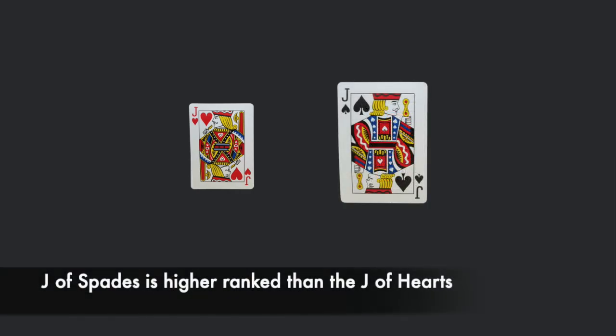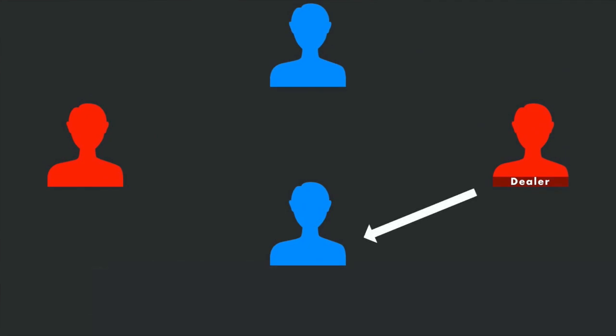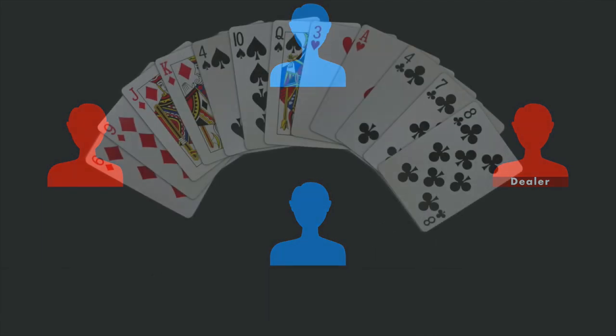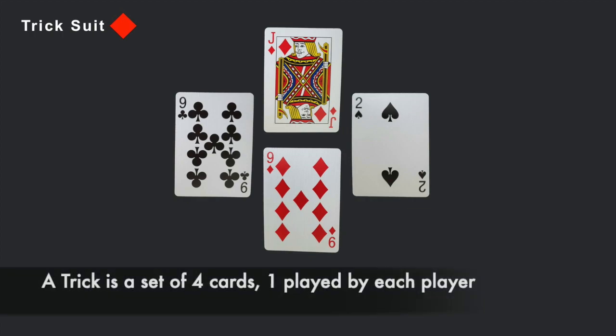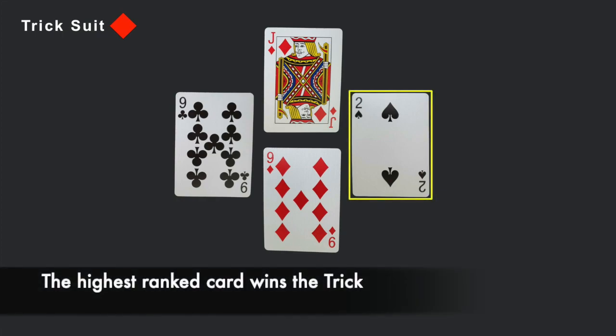And even though these two cards are both jacks, the jack of spades is higher ranked than the jack of hearts. To start the bidding process, the player to the left of the dealer will make the first bid. That player will bid any number from zero to thirteen tricks that they believe they can take using the cards in their hand. Basically, a trick is a set of four cards, one card played by each player. The highest ranked card in the trick wins that trick.